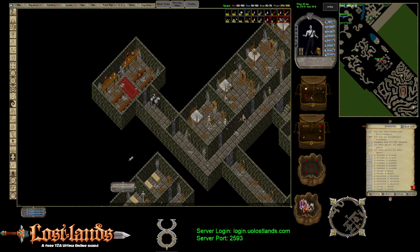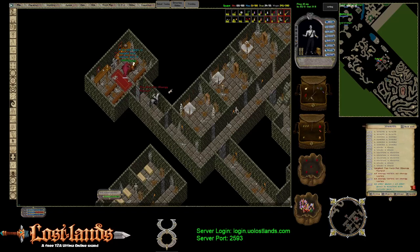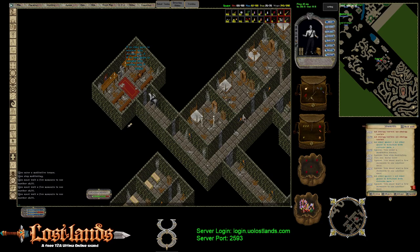The Covetous Keeper can spawn in place of the Elder Gazer in this specific room on the bottom level. Usually I will throw an Energy Vortex in there and get him poisoned. That's about it — pretty easy thing to fight.